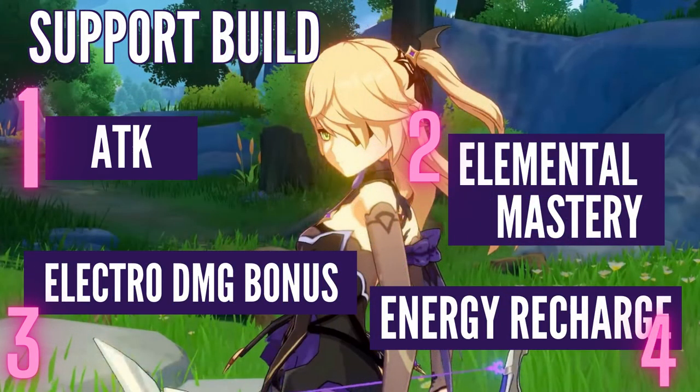For the support build — if you only use her elemental skill or elemental burst as your main damage source and want to deal elemental reactions — first priority is attack. Second is elemental mastery. Third is electro damage bonus. And last is energy recharge. These are the stats to look for in your artifacts for both DPS and support builds.